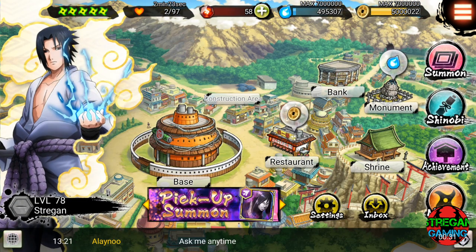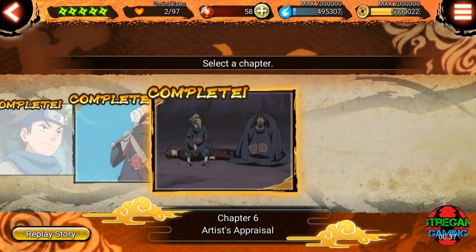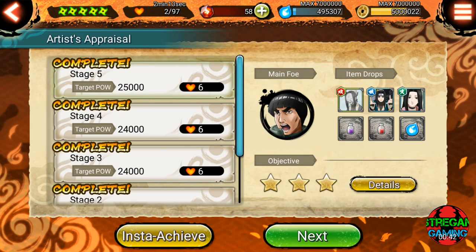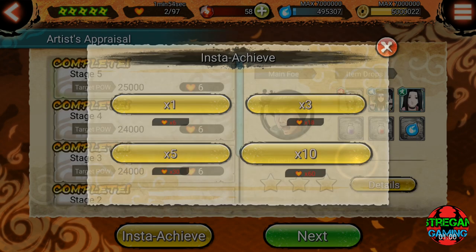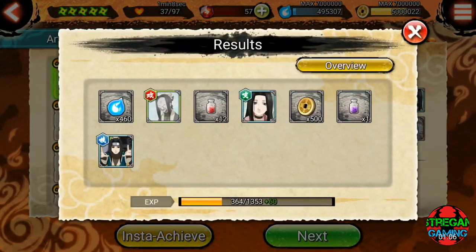To level up fast, go to missions, then story missions. Based on the six chapters, chapter six gives the most experience and has the most cards and evolution items. Choose the hardest one, click on instachieve, and select one of the four options depending on how many heart points you have. In our case we choose times 10 — boom, 60 experience instantly in one go.